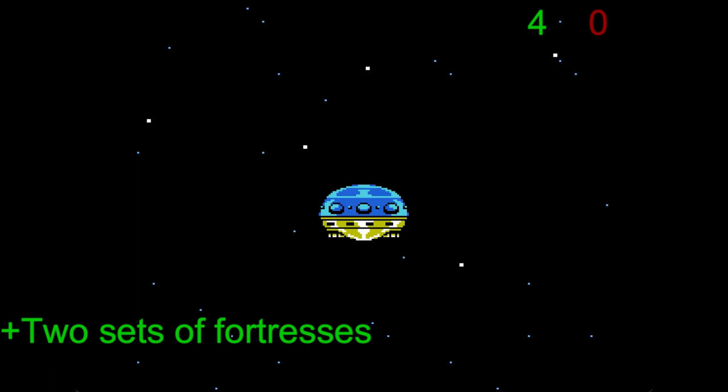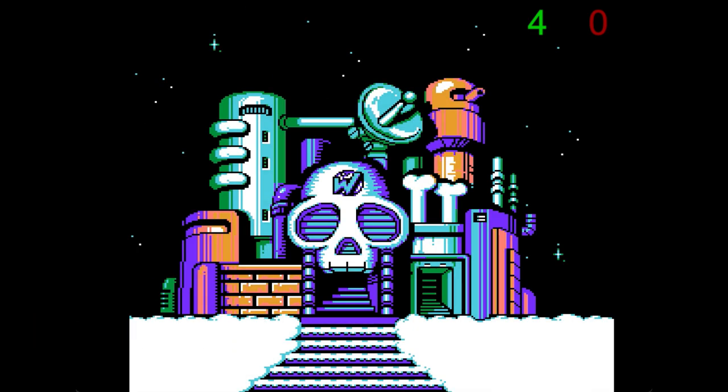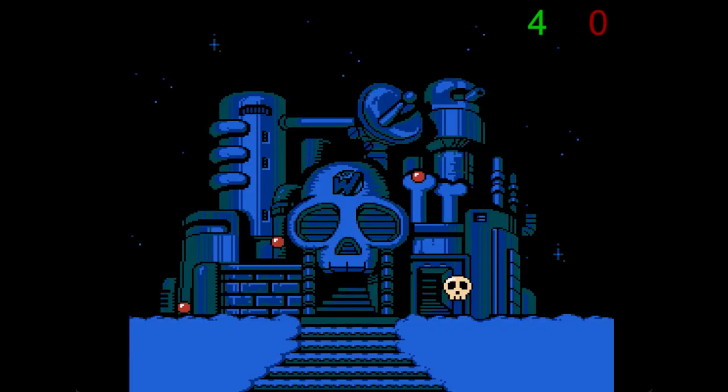Knowing that Wily is behind everything the whole time, you have to storm his castle after Cossack's, and I think having two sets of fortresses helps expand the game's length in a more organic way than what Mega Man 3 did with the Doc robots.